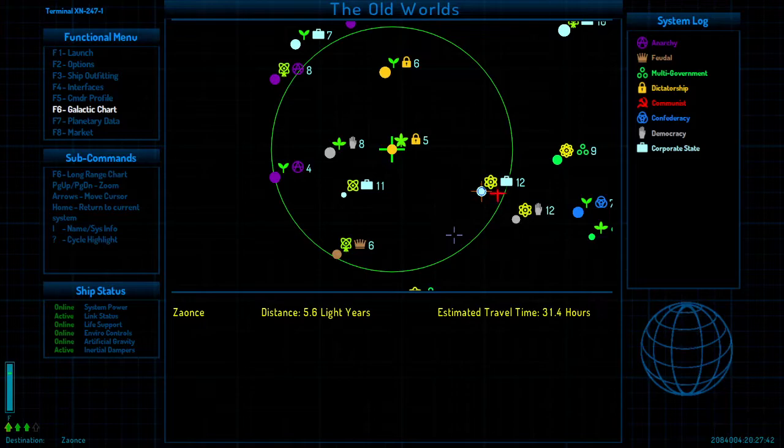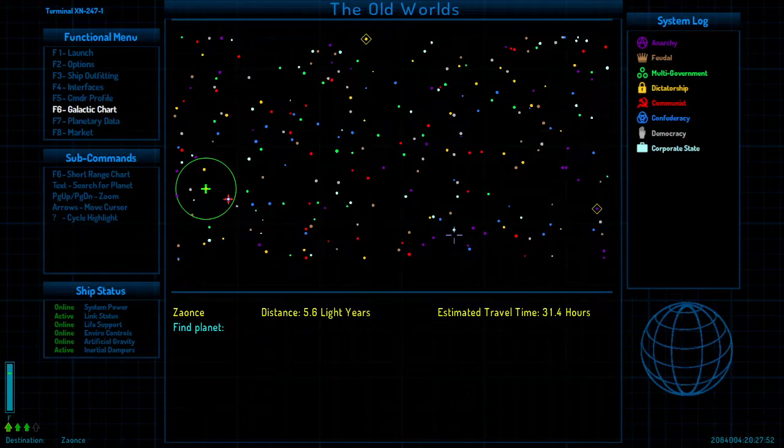We're going to want to go to Xeance. On the galactic chart, this is galaxy one — there are I think four galaxies. The base game just names them galaxy one, two, three, four, but there's an OXP that gives them names. This one's called the Old Worlds. I believe these are the systems you go to in order to get to the other galaxies. I don't know — I've never been out that far. I'm really bad at this game, so we stay local.